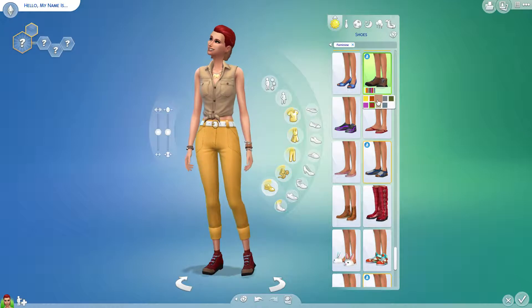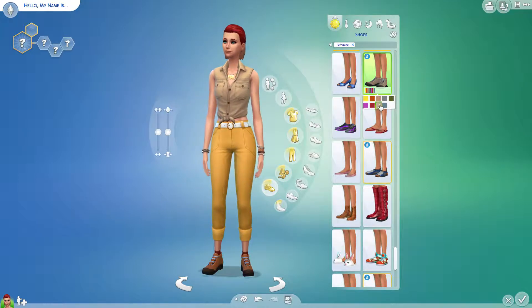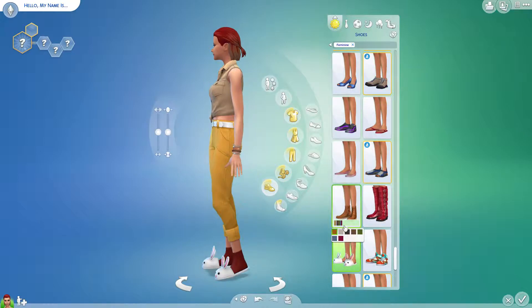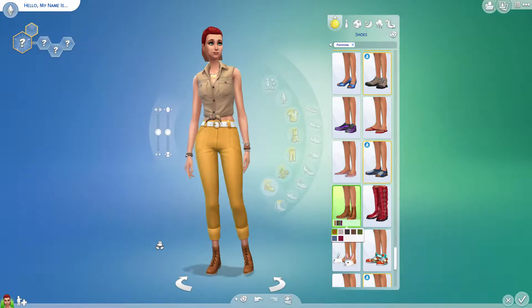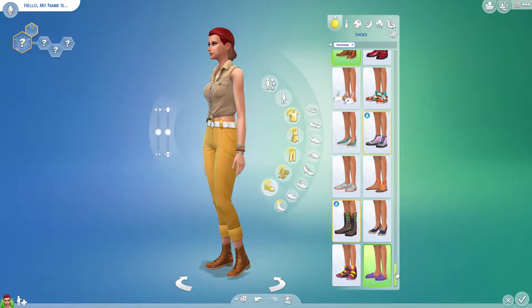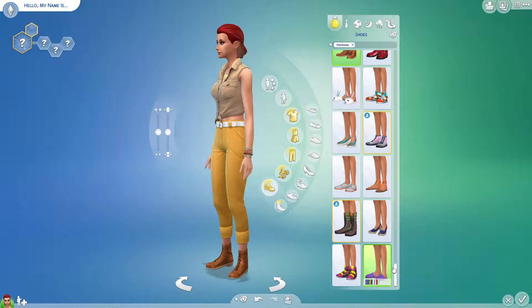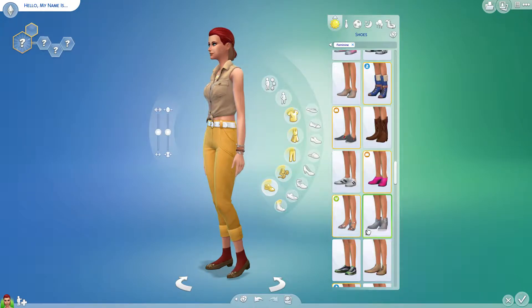Tarzan is honestly one of my favorite Disney movies ever. These are also camping shoes so we don't necessarily need these, but these are more in line with what an explorer would wear. Or again, these are very Jane shoes, right? They kind of don't have Jane shoes which I'm kind of sad about. Kitty heels — yes, definitely!